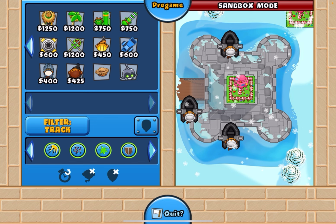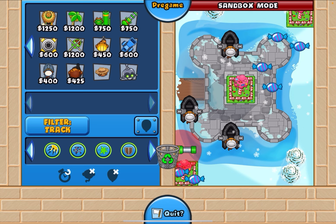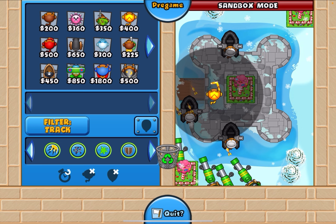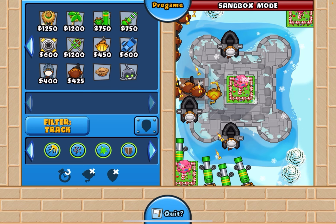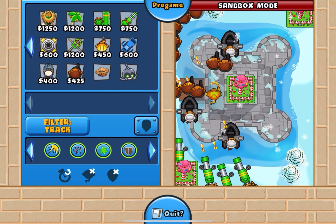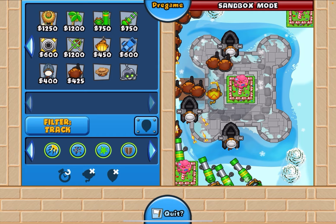For farms on Snowy Castle you only have three spots — they're over here and they're all easy to fit. For dartlings, place your first one right here and the others go over there so they don't obstruct the farms. For the boomerang there's really only one spot ever, and it's this one. For cobras, place them over here on strong, then place some over here after that, near the start of the track.